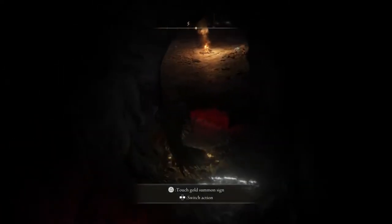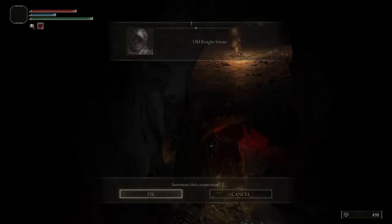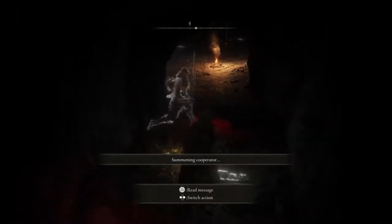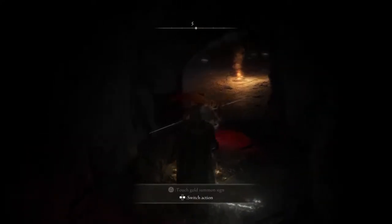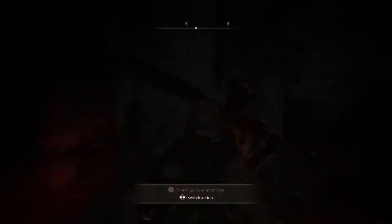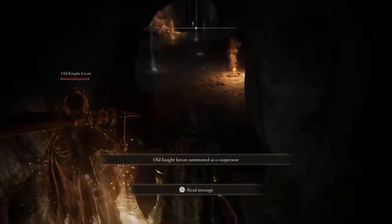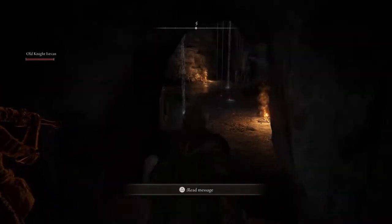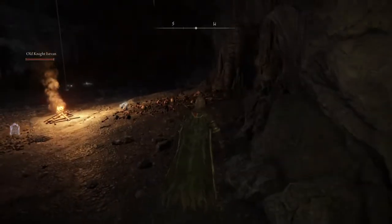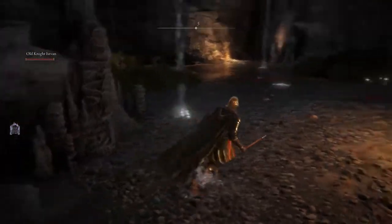Old Knight Istavan - summoning the cooperator. Trying wolf. If it lets me summon, I will. Are you here? Yes, there we go - praise the sun! I don't know how to do the taunts in this. Let's check it out. Some baddie gonna jump from the ceiling and jack us up? We'll find out. Oh great, it's a wolf pack.